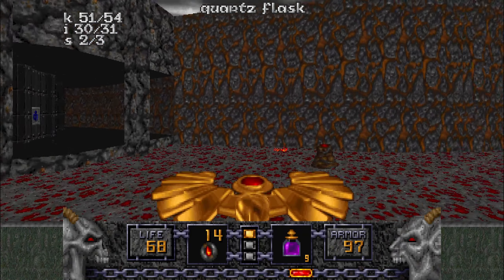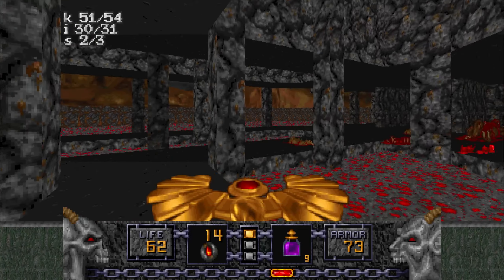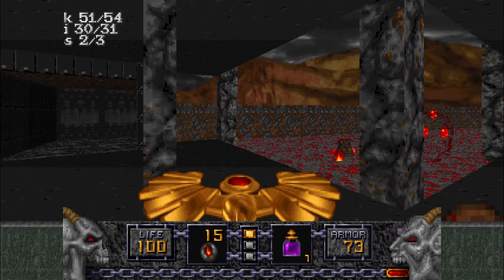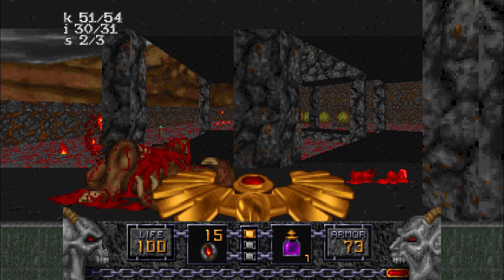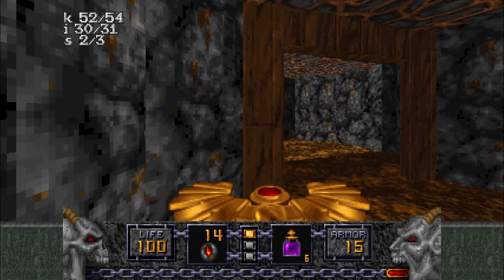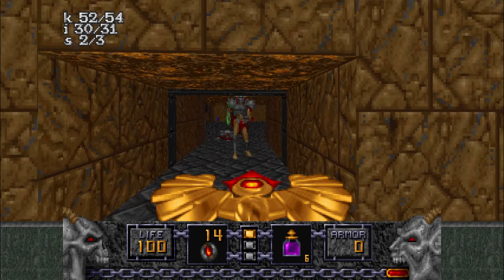Not something to be trifled with, especially combined with those very hurtful things. I could have just flown over this — I do have Wings of Wrath. It's one of those things you're not normally going to have three of. Thankfully I have a nice supply of quartz flasks. Doesn't seem like the blue key's in here. Face rocket. Wow — okay, that was some Spectre luck right there. Holy shit! So that opened that... we're gonna switch to a safer weapon. How about that?